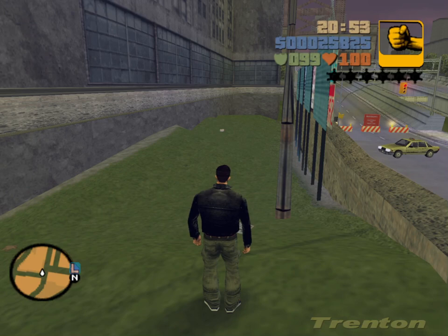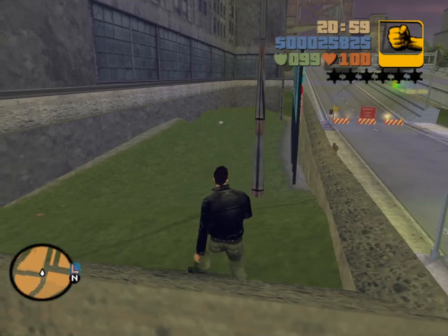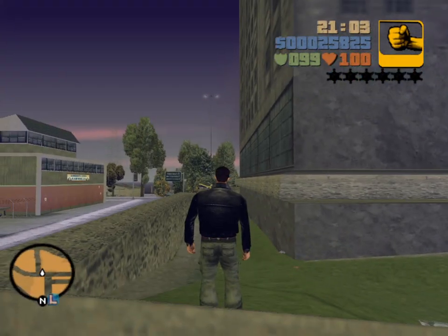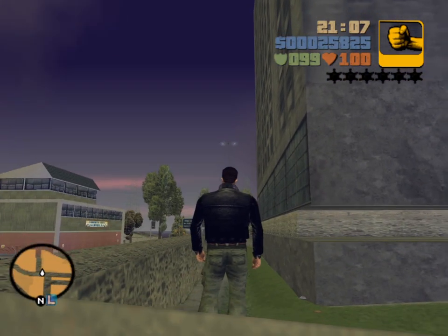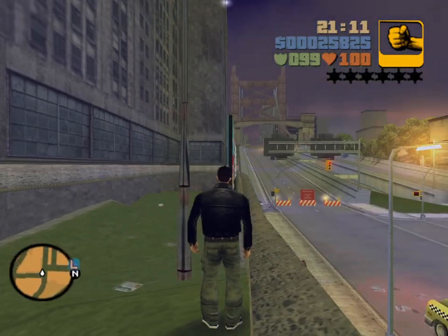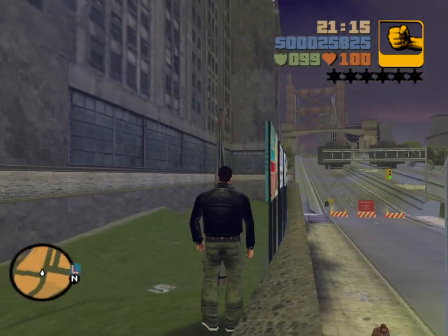Let's get back to regular speed and read from the wiki. Callahan Point is the southwesternmost district in Portland Island — everything south and west of me, and all of these directions that Claude is looking, all the way up to straight west. Everything on Portland Island in this entire range is Callahan Point.